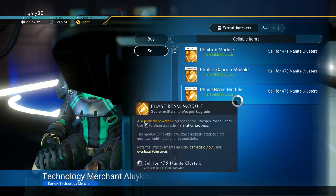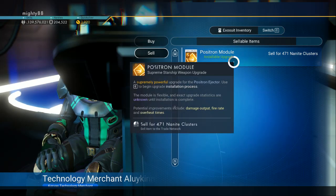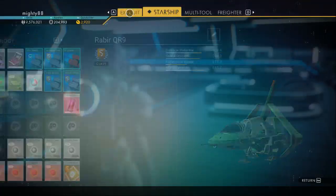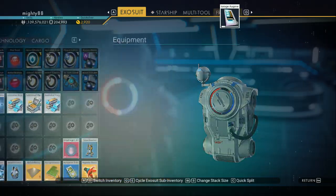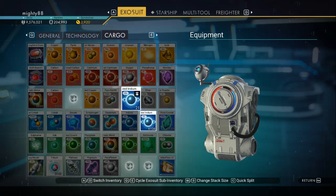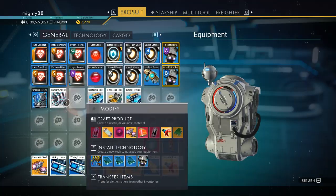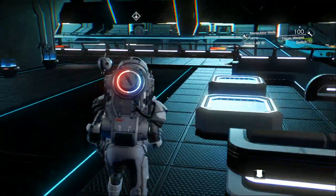Nanites: 497, 475, 473, 471. Oh, three storage augmentations — that's quite a few. I always keep that, and you sell this, and there's your units back.